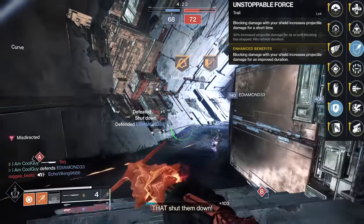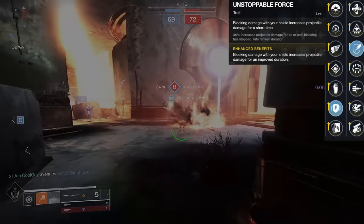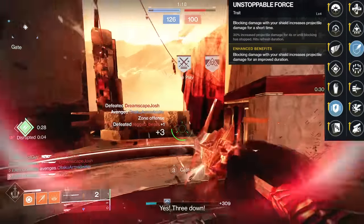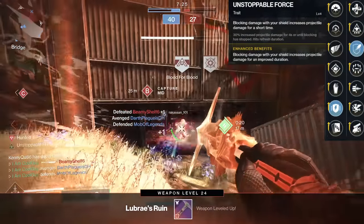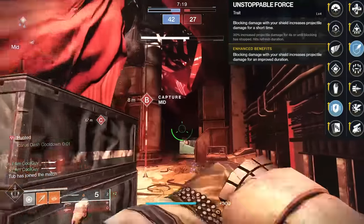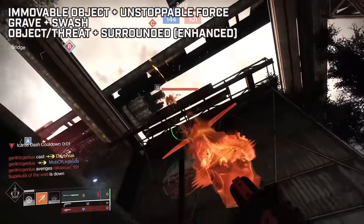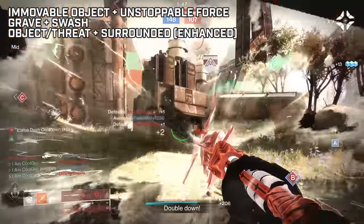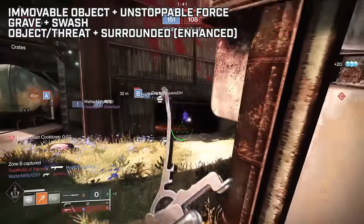With Swashbuckler, it has a place — it's obviously great with Grave Robber. But the shield is just as important. If you want aggressive play, Grave Robber and Swashbuckler for PvE, but it's not going to do well in harder content like a GM. A Moveable Object and Unstoppable Force will. Enhanced Surrounded with the spec is probably the best enhanced perk in the game — 47% more damage if you have enhanced with the spec. You need three or more enemies within eight meters, but the damage is going to be there. You pair that with Moveable Object so you're tanking, getting more, and dealing. My top combinations: Unstoppable Force with Moveable Object, Grave Robber with Swashbuckler, or Unstoppable Force or Threat Detector with Surrounded — and it must be enhanced.